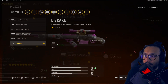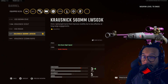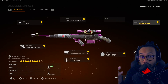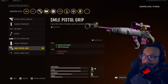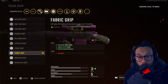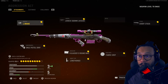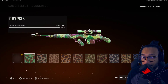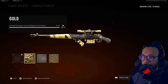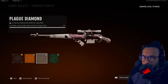For the Kar98 sniper rifle blueprint — the muzzle is the L Break, the barrel is the Krausnick 560mm LWS 03K barrel which increases your ADS, no optic change, the stock is the Short Stock, the underbarrel is the SMLE Pistol Grip, the magazine is the 8mm Clouser 5-round mag, the ammo type is Lengthened, rear grip is Fabric Grip, proficiency is Quick, and the kit is Fully Loaded. This seems like a pretty good quick-scoping setup. For camos: Gold, Diamond, Atomic, and for Zombies: Golden Viper, Plague Diamond, and Dark Aether.